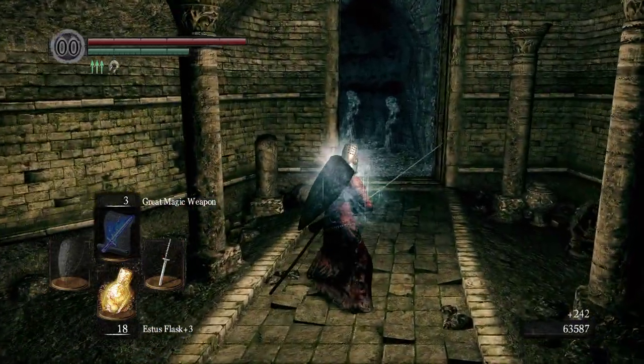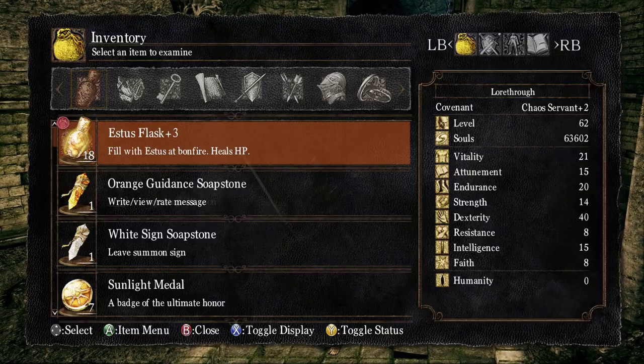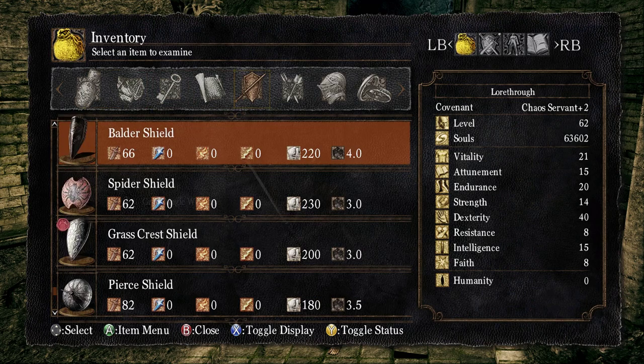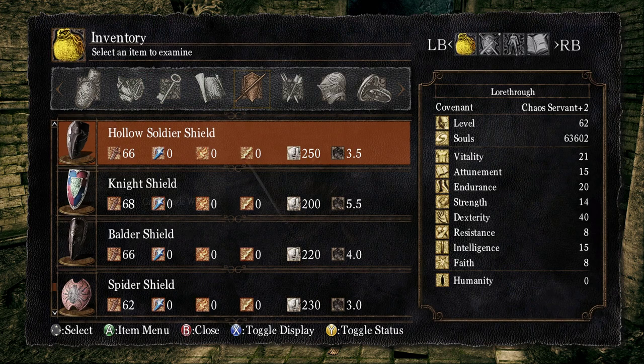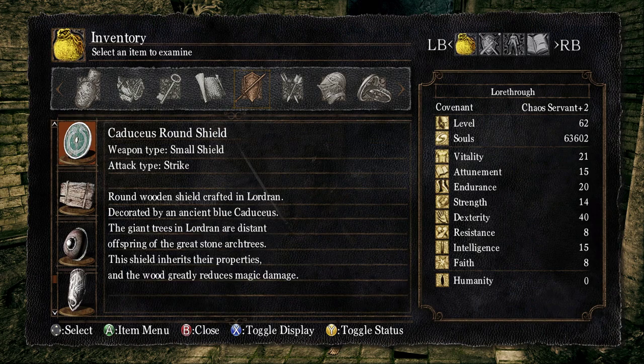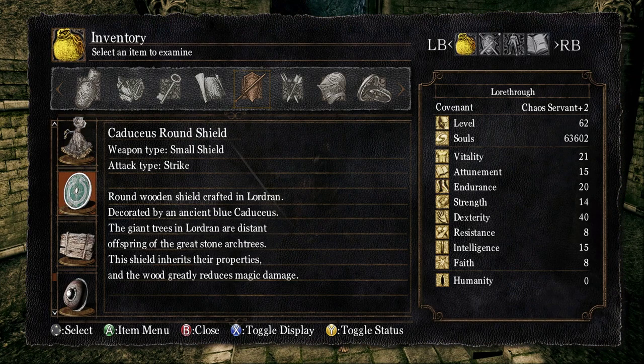Okay, we said we'd read all the items. We found the Caduceus Round Shield: 'Round wooden shield crafted in Lordran, decorated with an ancient blue caduceus. The giant trees of Lordran are distant offspring of the great stone arch trees.' We must have read this specific one before.